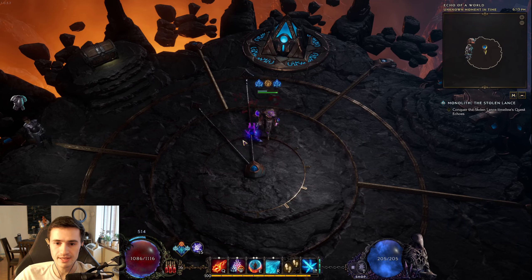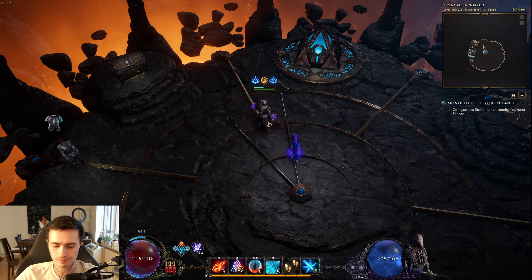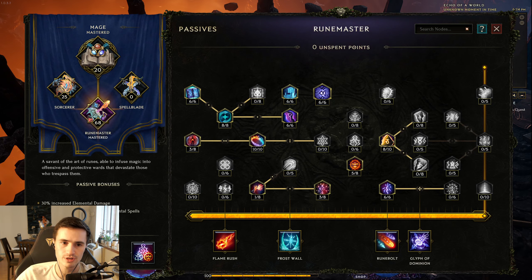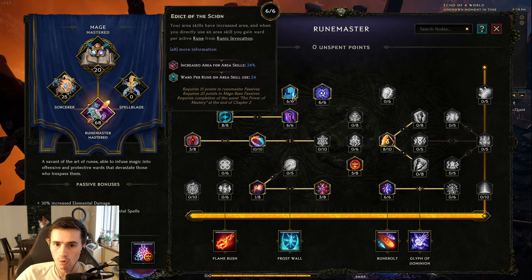I hope that's helpful. The next thing I'm going to talk about is the ward generation. With the Artillery Spark Charge, most of the ward is coming from the passive tree here. You generate a lot of ward with this node on cast. You generate a whole lot of ward with this node on cast, because Frostclaw is an area skill and you're going to be having 3 runes above your head. So ward per rune on area skill use — every time I cast Frostclaw, I'm getting 24 times 3 ward.